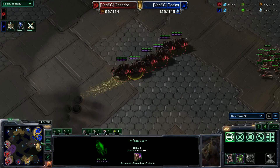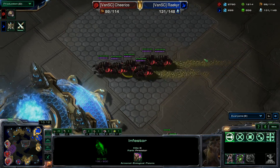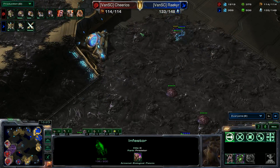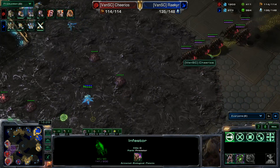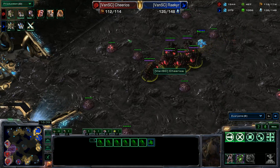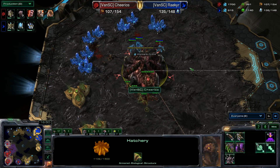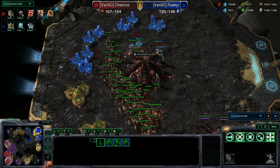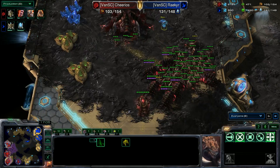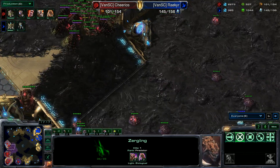The zerglings are running away with the main army. He's pulling back the infestors — you've got to be extremely careful with these things; they only have 90 health, just cushy hamburgers for these Protoss units. Some DTs doing a run-by into the main — there are no spore crawlers here. This will do a lot of damage. The infestors are on the way back. He's going to fungal those — you don't need detection to fungal. The observer detects all those infestors. He knows what's there. They're fungalled and almost all but one go down.